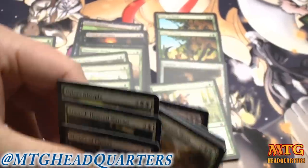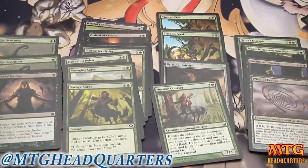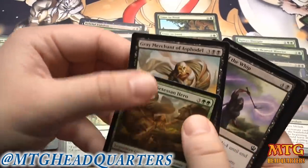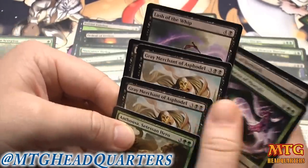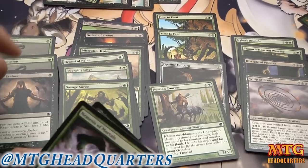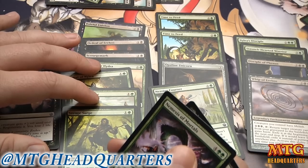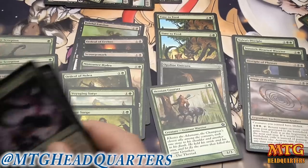You could cut Nylea's Disciple if you wanted — it's nice to get that little bump of life gain though. Five drops: Anthousa, Gray Merchant, two Lash of the Whips. Two Gray Merchants — pretty damn good in the five slot. Six slot: Nemesis of Mortals and Sip of Hemlock. For removal we've got fourteen creatures in our pool — that's enough.